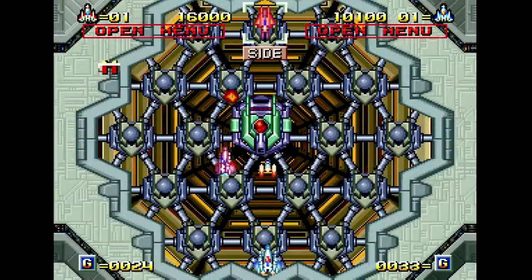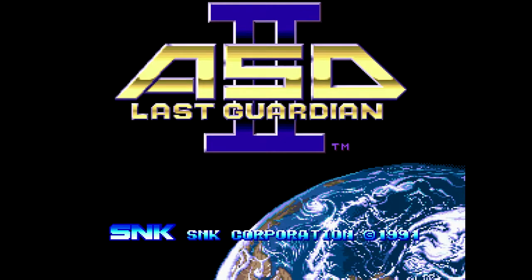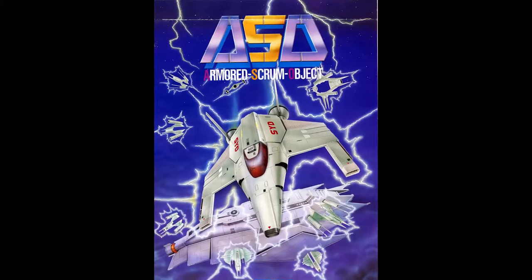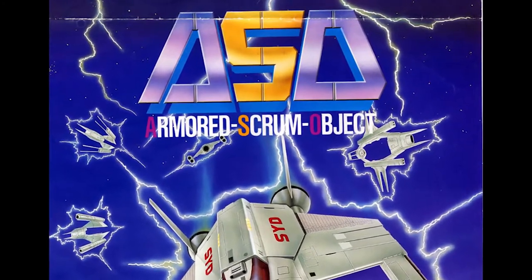Today we're looking at NGH-007, Alpha Mission 2, also known as ASO2, or Blast Guardian in Japan. What does ASO stand for, you ask? Armored Scrum Object. What is Scrum? Never mind, question and answer time is over.